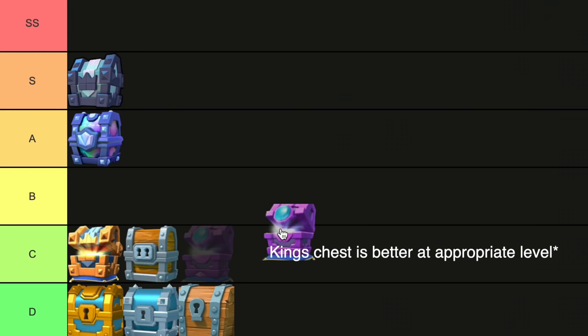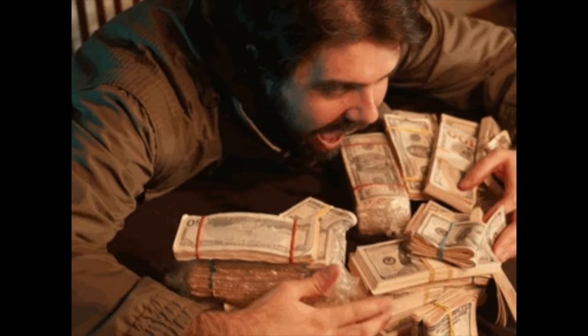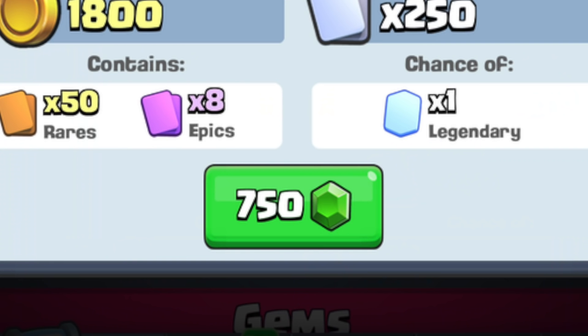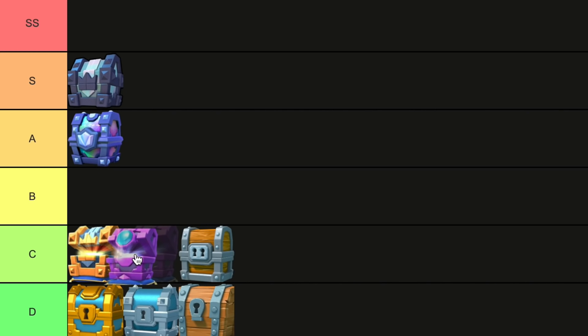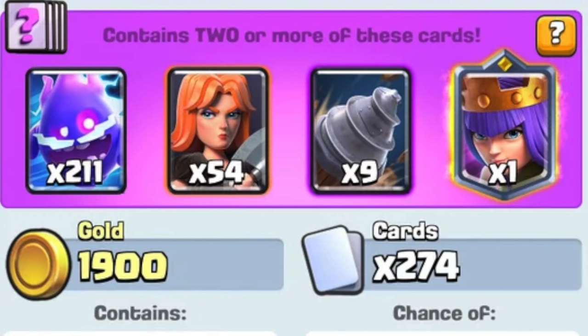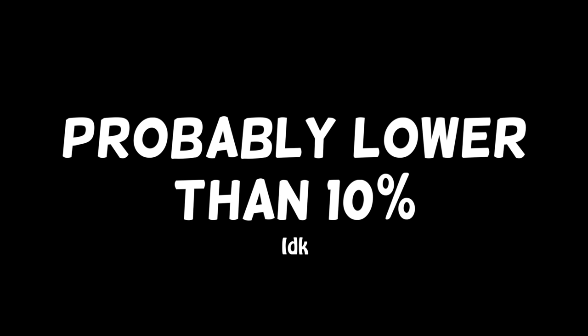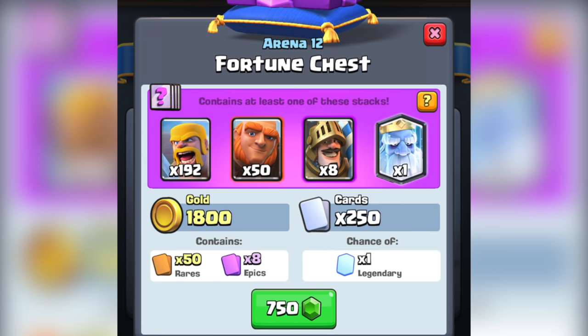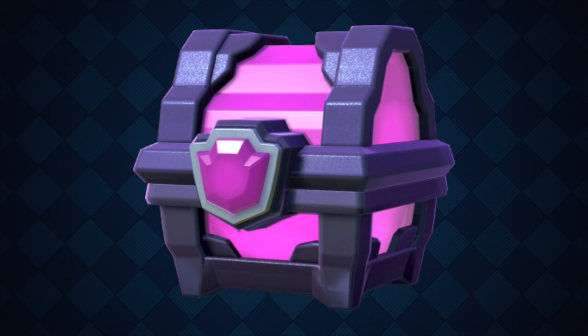Fortune Chest. It's better than the giant chest and all, but honestly, this chest felt like a cash grab since day one. If you see a legendary you want, you gotta pay $7 for a 10% shot at it. It's only at C because it's a decent chest in terms of cards and gold, but it ain't all that. Someone did let me know you can pull a champion from these, but the odds are pretty low. It's basically a modified magical chest that spoils half the fun and gives false expectations.